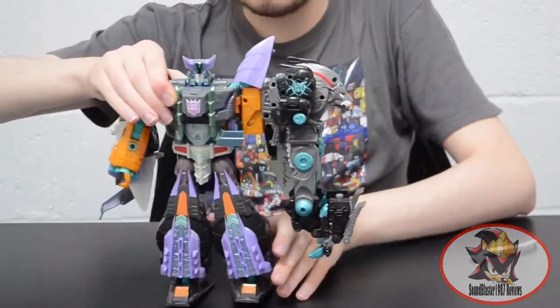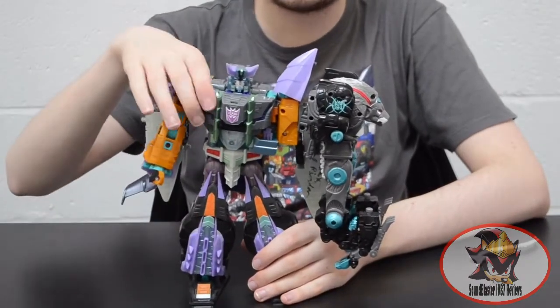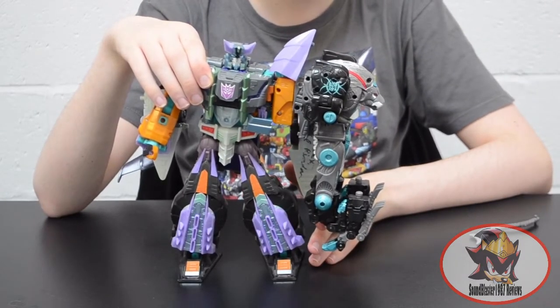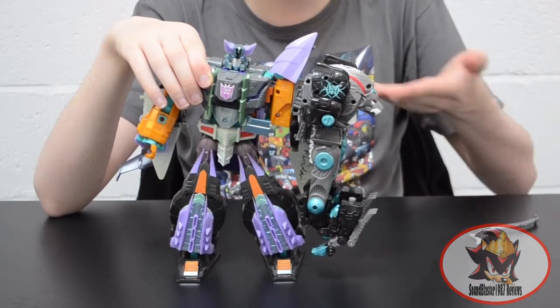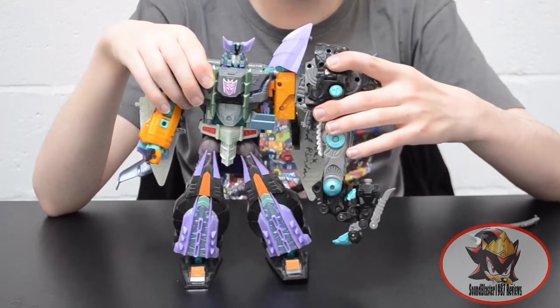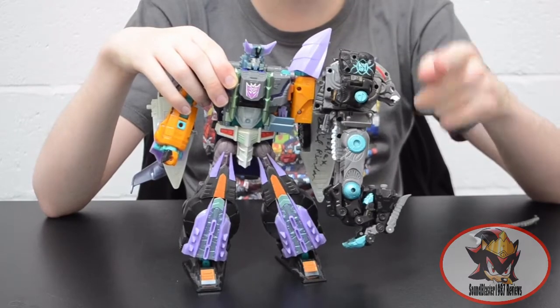The new four-arm Armada Optimus-style heavy overload cannons over his shoulders make it impossible to balance. This is why the Leo Breaker mould should have been a Deluxe. I get why they did it as a Voyager for robot mode and limb scale with the rest of the team, but come on — this is ridiculous. It looks horrible, it's all out of proportion, it just does not look good. Do better, Takara.